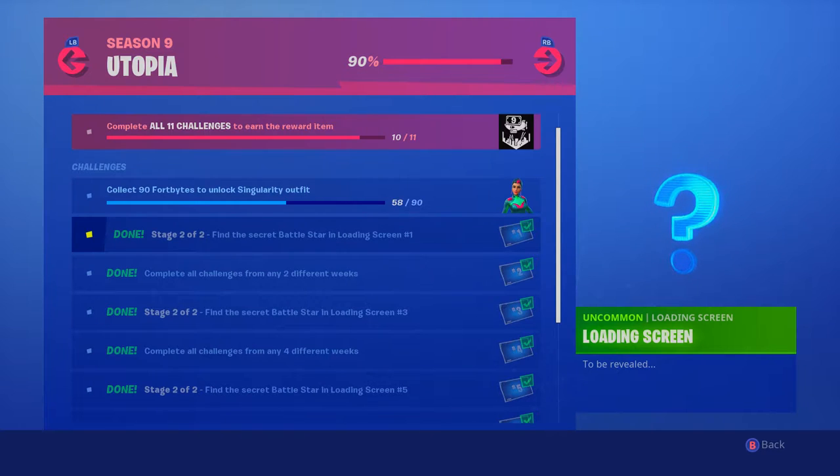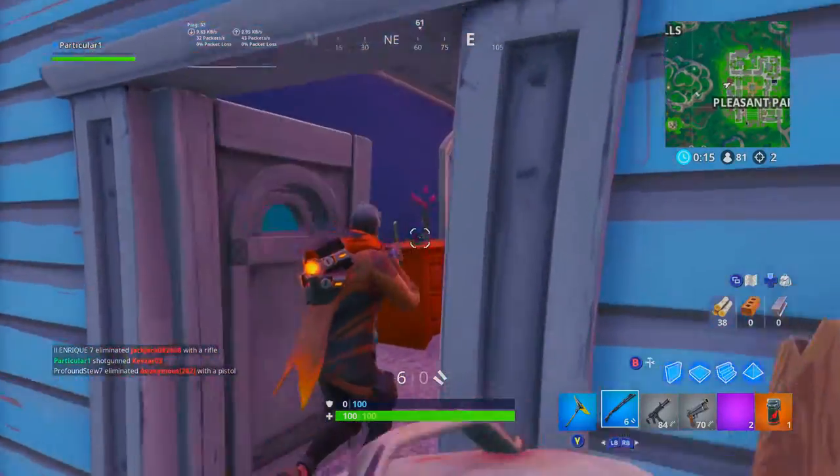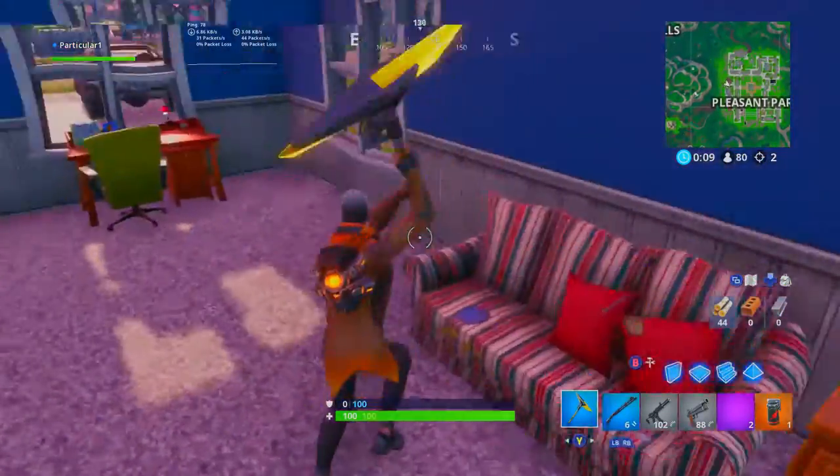My last tip is completing the Utopia challenges. When you find the secret battle star in all the loading screens, it gives you 10 battle stars which bumps you up one tier — so this is very helpful. As you can see, I have all of these done except for the Fortbyte ones, which do not help you at all.